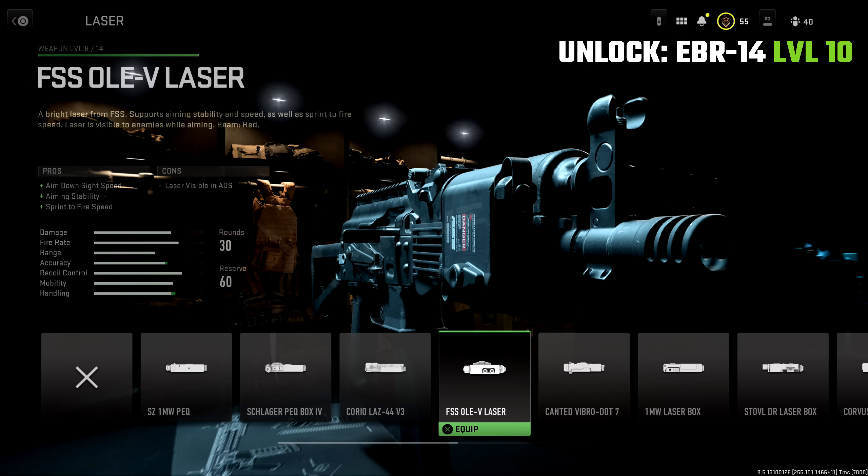My favorite laser attachment in this game — one I use on so many of my builds — is the FSS Ole V laser. This is an absolute must-have, unlocked by getting the EBR 14 up to level 10. It helps quite a bit with aim down sight speed, a very noticeable amount with aiming stability, and a small but nice amount with sprint-to-fire time. The only downside is the laser is visible, but only when aiming down sight, and it has a red laser which is harder to spot than green or blue lasers.